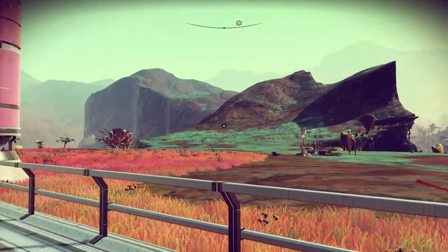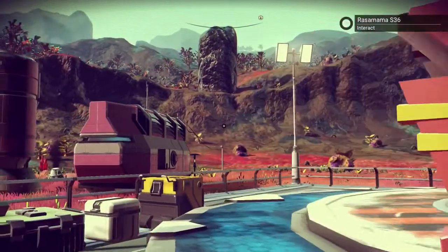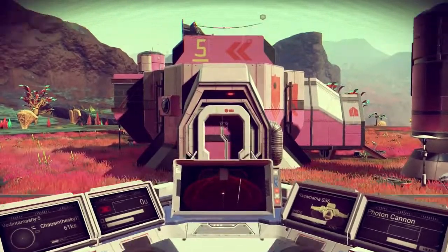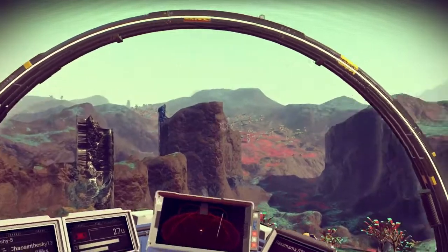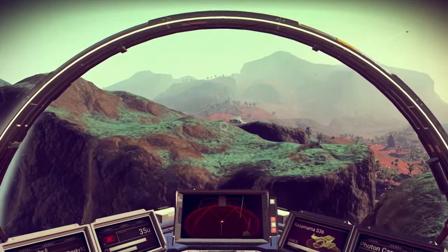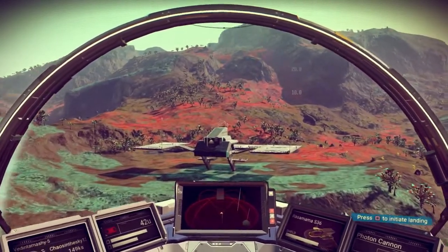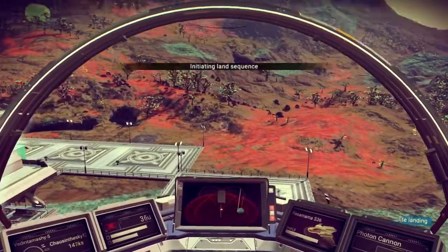I don't see any points of interest anywhere, so it might be a good idea to just get in the ship and fly around, maybe go to another planet. This one has a lot of sentinel activity and I've died on it while not looking at the screen. Let's go somewhere else. Wait — there's something right there, let's go check that out first. Hello! This looks strange — are those landing pads? They look like landing pads. Let's check this out really quick before we go to a new place.